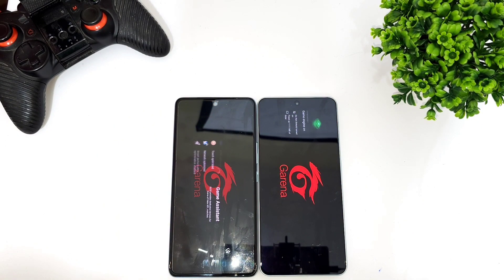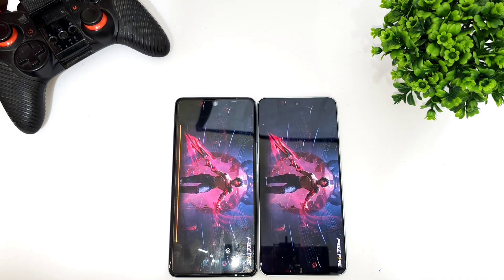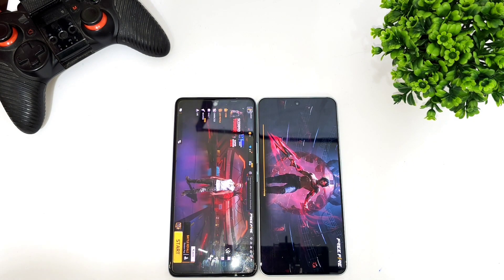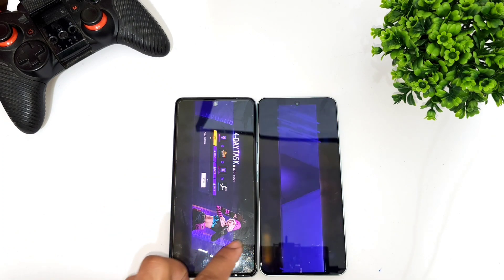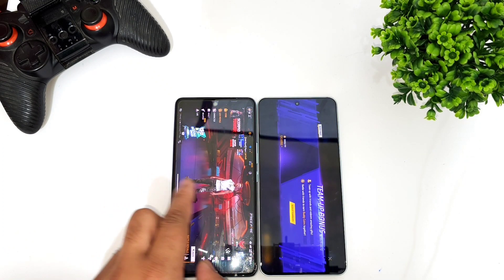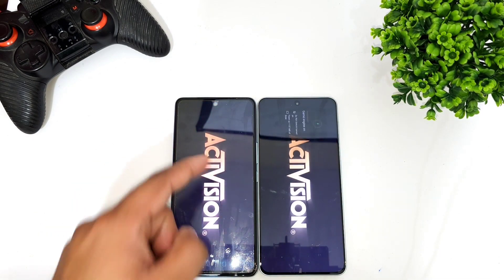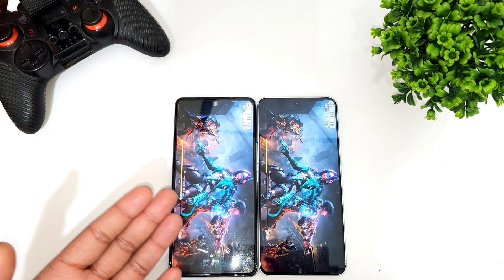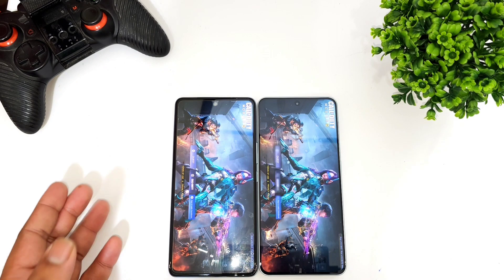We'll now check the FIFA game. In case you want me to compare with other phone processors, let me know in the comments and I'll definitely do the side-by-side comparison with other devices as well. The Snapdragon 888 processor did open FIFA faster — you can definitely see that it's pretty fast compared to the Dimensity 9000 processor. I was not expecting this much of a difference, but the Snapdragon 888 processor is doing a pretty good job even after being a two-to-three-year-old processor in a one-year-old phone.